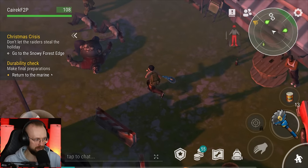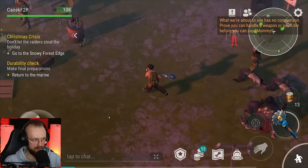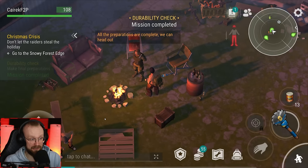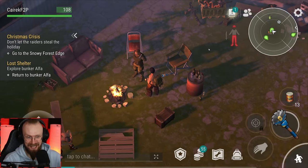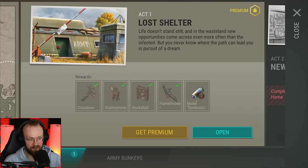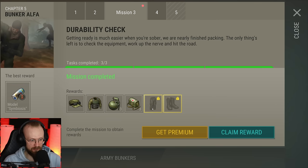Return to the marine - finally, are we ready? 'All the preparations are complete, we can head out.' There we go - return to Bunker Alpha. We did it, we can finally go to Bunker Alpha. And I already have all the resources necessary. Let's complete those things - we've gotten some more rewards. And 'lost shelter - having assembled a team, we developed a plan. We thought out everything to the smallest detail.' No, we didn't. All we have to do is get into the bowels of the bunker and solve its mysteries, and also take everything we can get our hands on.